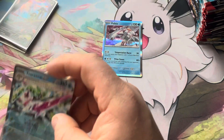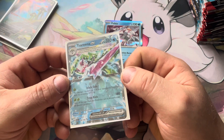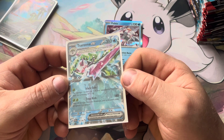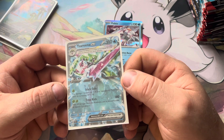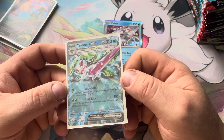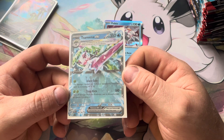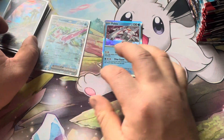Serena EX — an interesting card here. 310 HP, Icicle Soul: put damage counters on one of your opponent's Pokemon until its remaining HP is 30, for a grass energy — that's odd. Then Drop Kick for 180, heal 30 damage from this Pokemon, and it recovers from all special conditions. Pretty much just a tank card.